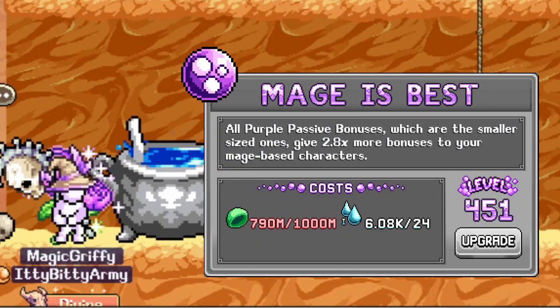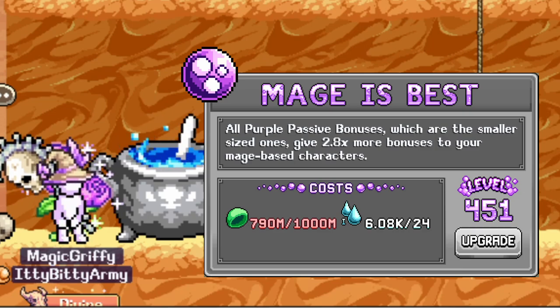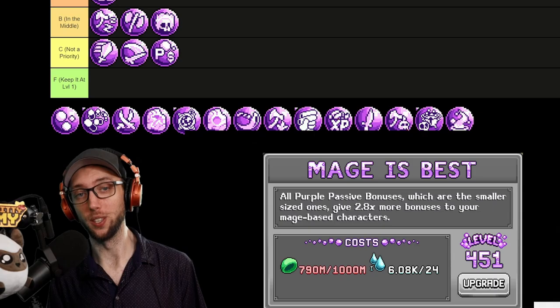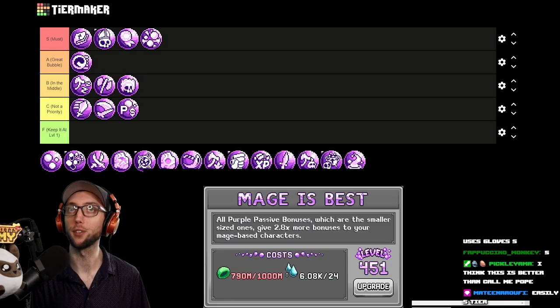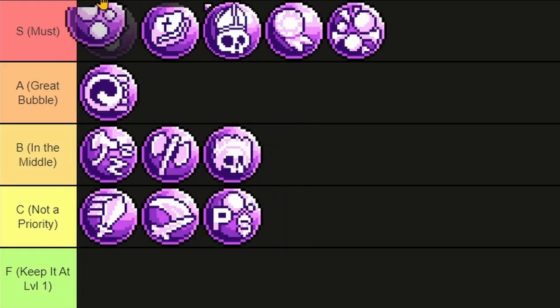We have a multiplier bubble known as Mage is Best. This multiplies every small passive bubble other than bubble one. Do we even need to have a conversation here? Boost everything by a multiplier except for big bubbles and the first bubble. Not even a question — top of the pack, easy S tier.